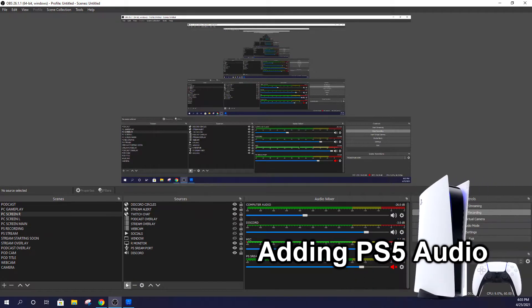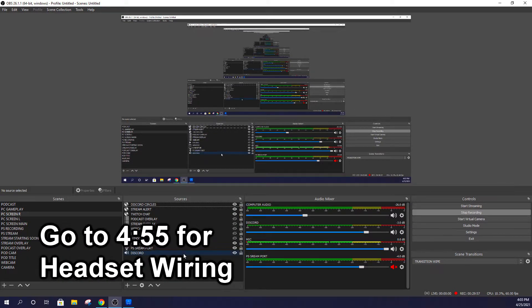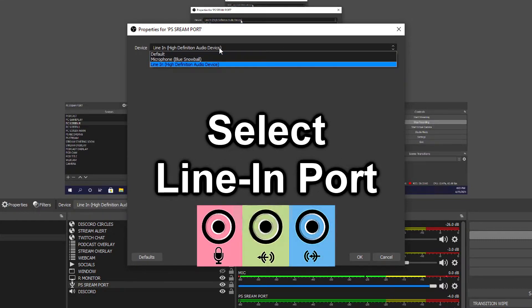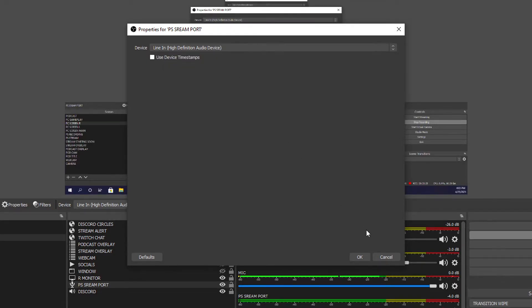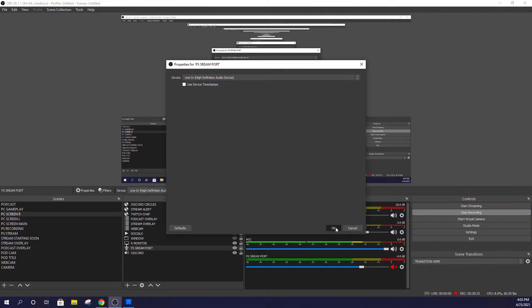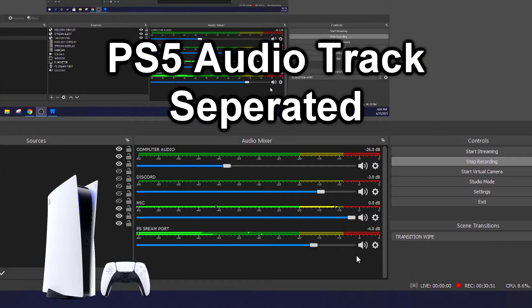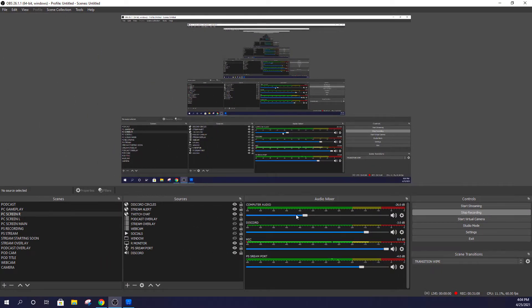To add your Astro headset sound in OBS, add an Audio Input Capture - not output - because you're sending audio through an aux cord. In the properties, select Line In on your PC, which is the blue aux cable in the back of your computer. There should be three ports: the green one is for audio output where you connect speakers, but the blue one is audio in where you send noise for your computer to receive. Make sure you select Line In and that should work perfectly if you're using an Astro headset.